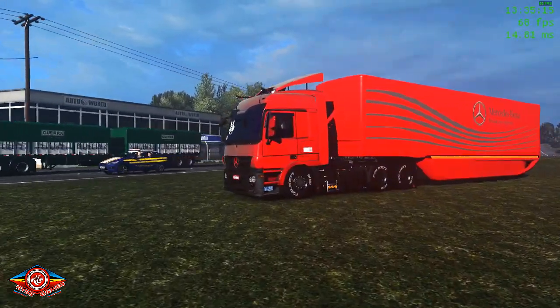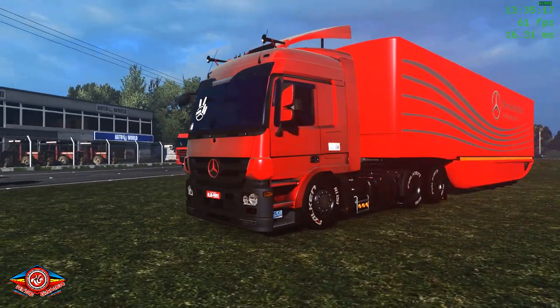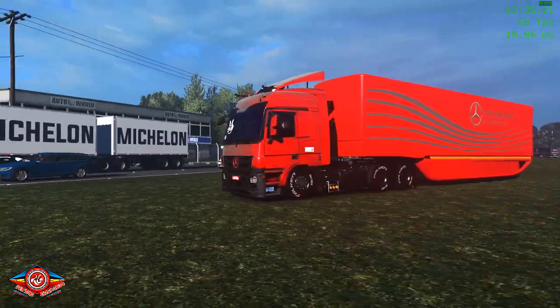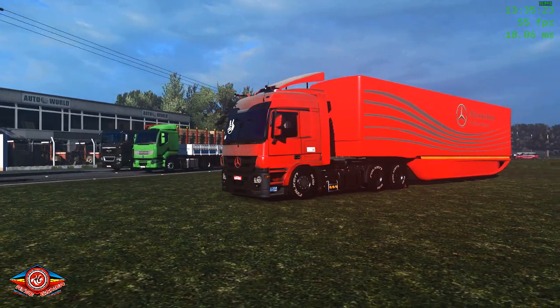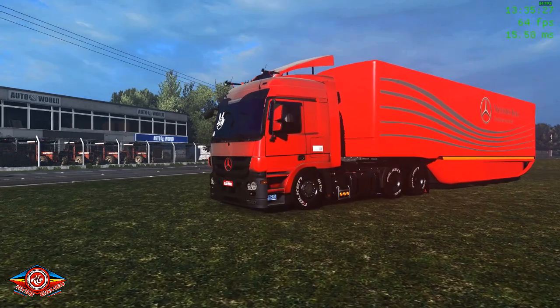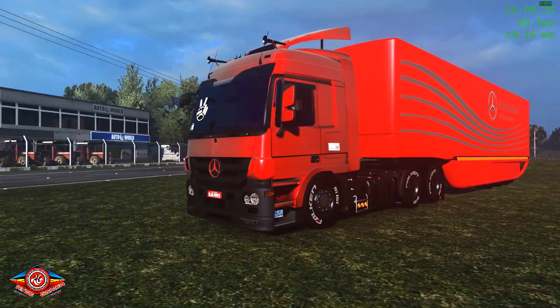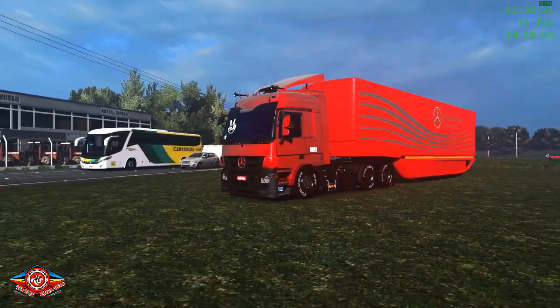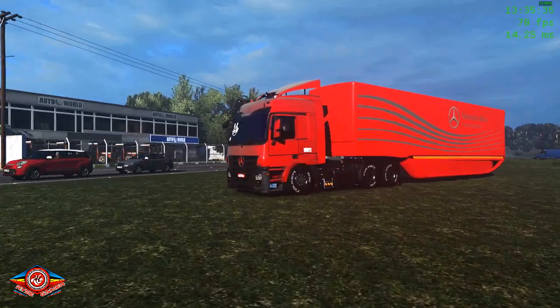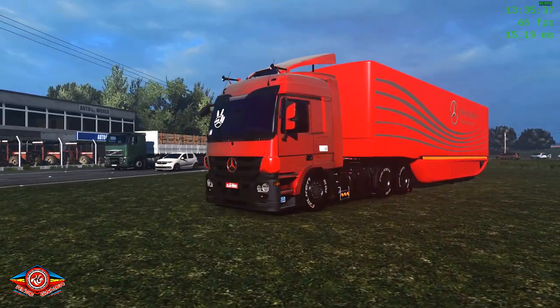Alguma coisa legal e interessante a gente traz. Junto também tá esse Actros, que é um edit lá do Rena. Esse caminhão vem funcionando no ETS2 desde o 1.34 — então 1.34, 1.35 e 1.36 beta, que é a versão que eu tô. O trailer é a mesma coisa: 1.34, 1.35 e 1.36 beta, tá funcionando.